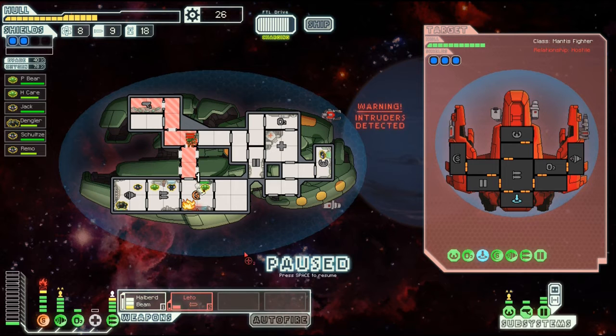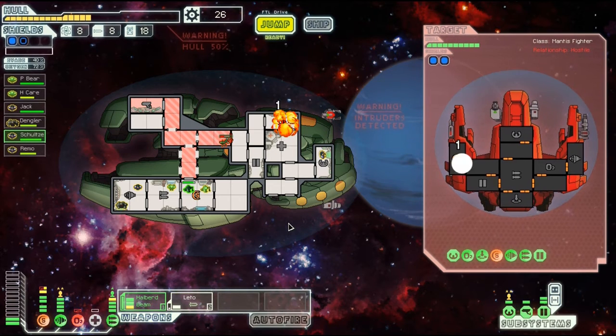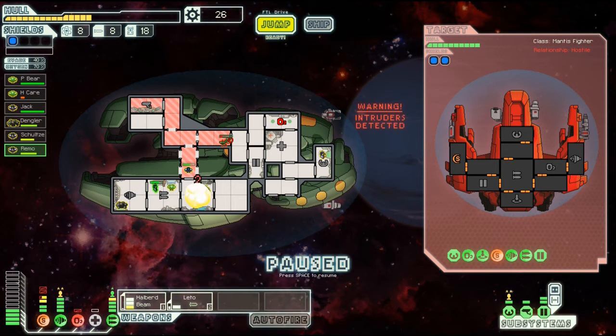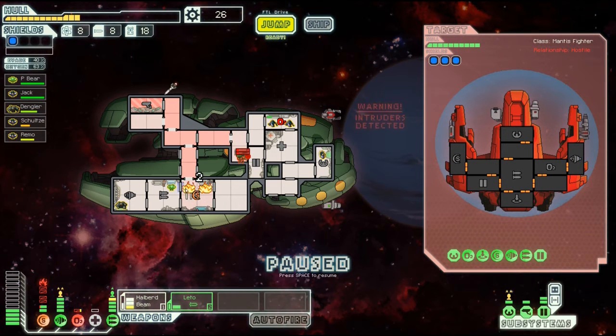Our missile missed. We have fires going — let's get Schultz. Schultz is gonna help with fires. So we need to get their shields down so we can actually do damage. It's kind of hard to use our missiles sparingly when we can't really do anything otherwise. Oxygen is down — Schultz, you're gonna help with that, same with Remo. They're trying to get into my camera room but they are suffocating at the same time. We're gonna have to face the mantises. Where did I lose a crew member? That sucks.